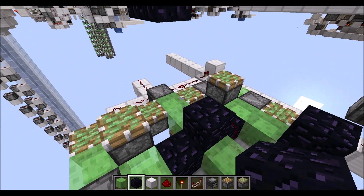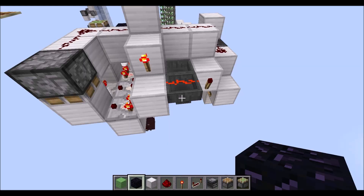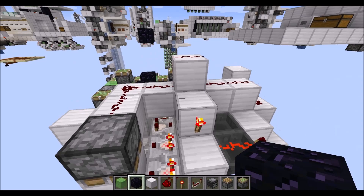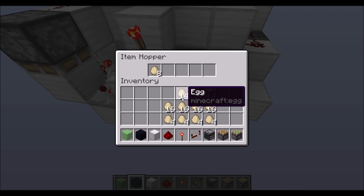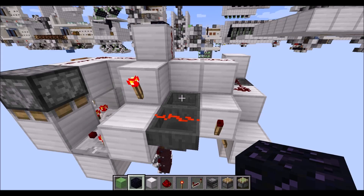Then quickly before we actually fill in the hoppers, place one immovable block here so this will not get confused. Now it's time to place 14 items inside of this hopper here — if we hadn't blocked this from moving, this could have gone wrong. Anyway, the transfer should stop when 8 items are in this hopper and 6 items are in this hopper.